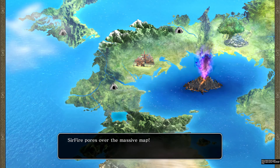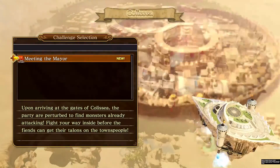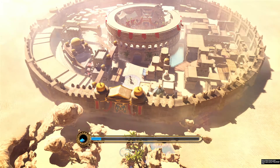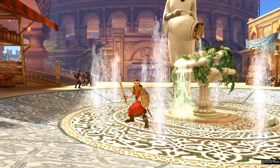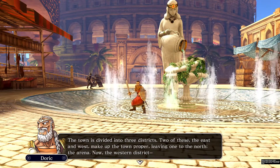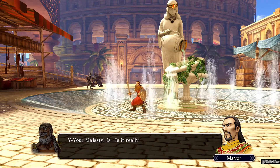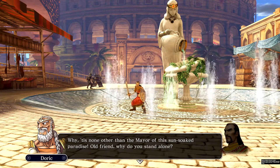We discovered a field of ghouls and other places. I'm not going to read them all. Let's continue and meet the mayor. I still don't understand how to switch party members — I'm a bit embarrassed. The town is divided into three districts: east, west, and the arena to the north.